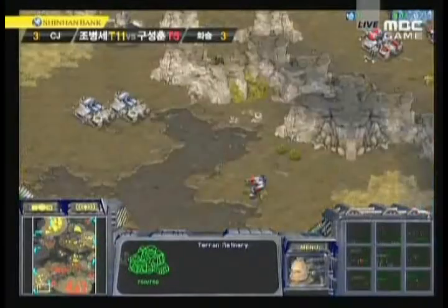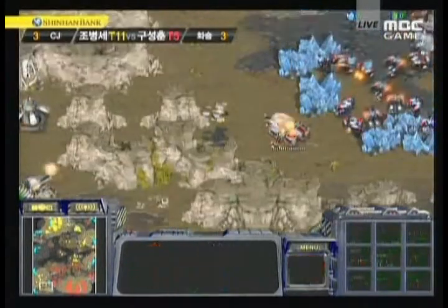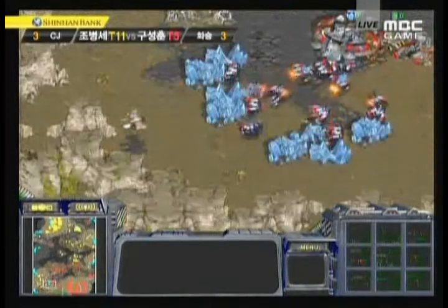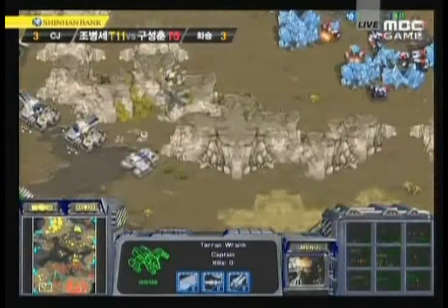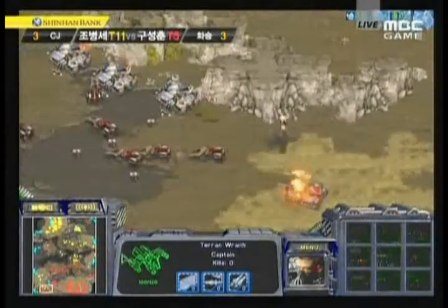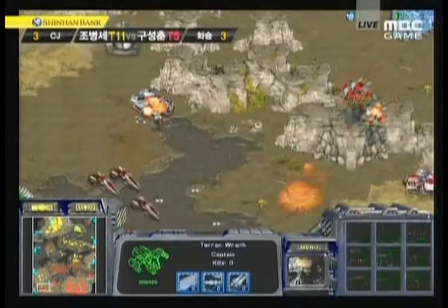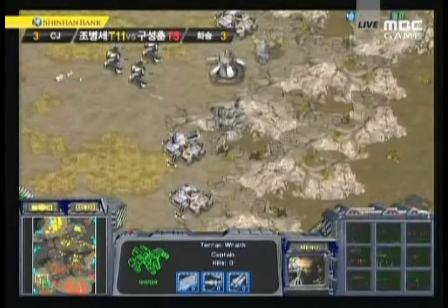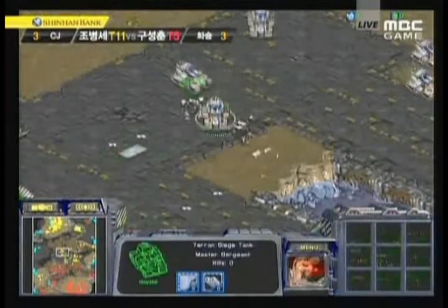Hya is not going to be able to take that second gas for a while with those tanks in position. Again from the opposite side, a tank engages using a wraith. Sky High is totally trying to surround and do some economic damage, moving in with a wraith as well. Wraiths are coming in from Hya's side too, trying to engage tanks alongside vultures. Those vultures are going to plant mines and clean things up completely — that's going to be the end of Sky High's harassment in that location. Mines and tanks are being placed behind the natural.